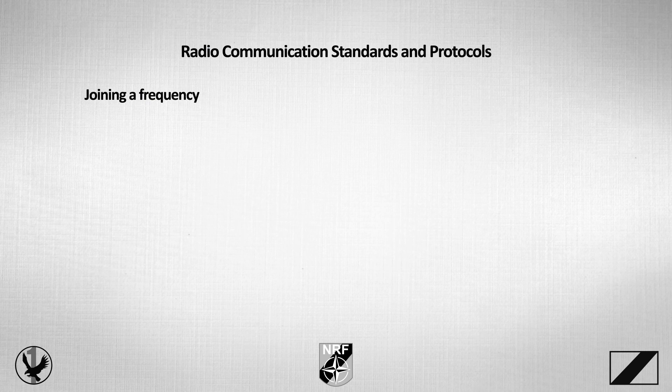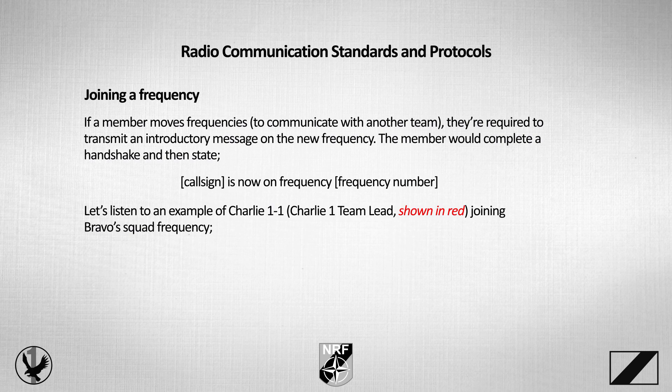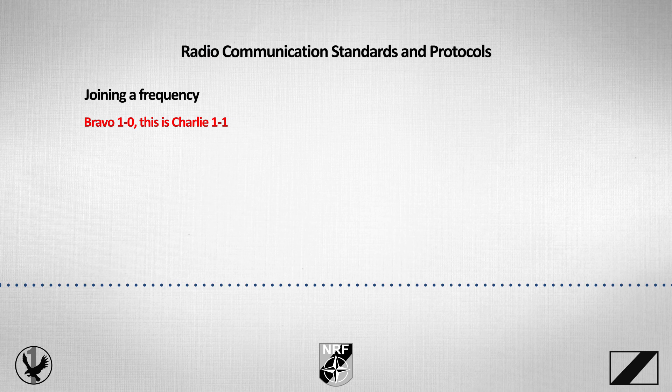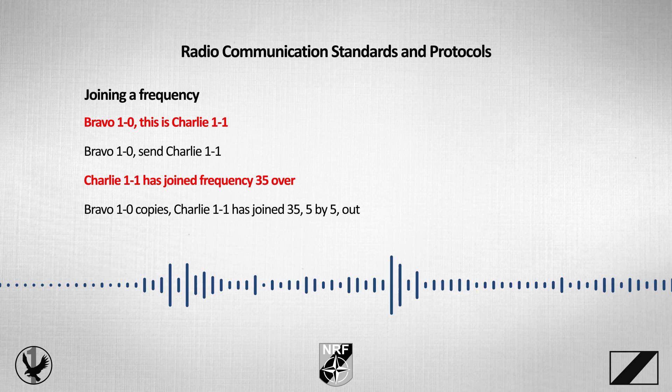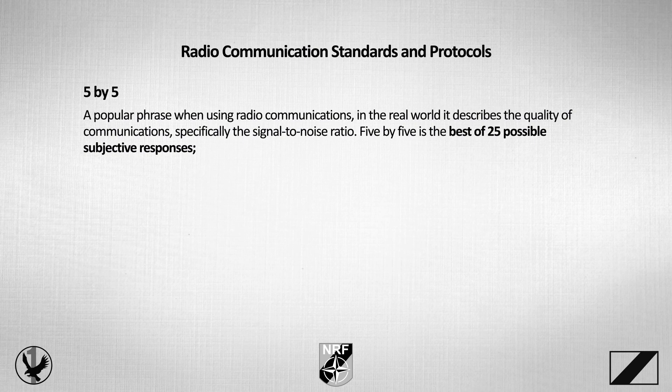When joining a frequency — if a member moves frequencies to communicate with another team — they're required to transmit an introductory message on the new frequency. The member completes a handshake, then states: 'call sign is now on frequency, frequency number.' Example: Charlie 1-1, Charlie 1's team lead, joining Bravo squad frequency. 'Bravo 1-0, this is Charlie 1-1.' — 'Bravo 1-0, send Charlie 1-1.' — 'Charlie 1-1, I'm joining frequency three-five. Over.' — 'Bravo 1-0 copies, Charlie 1-1 joining three-five, five by five. Out.' Five by five is a popular phrase in radio communications — in the real world it describes signal-to-noise ratio quality; five by five is the best of 25 possible responses. In ARMA, readability is rated one to five, from can't be heard to perfectly heard.